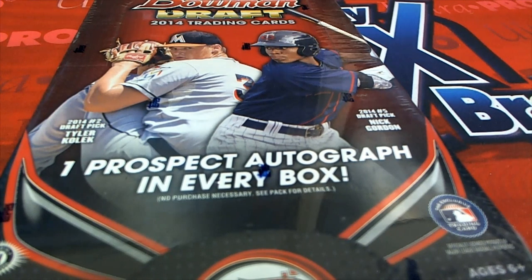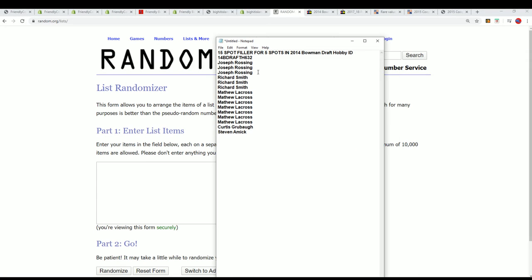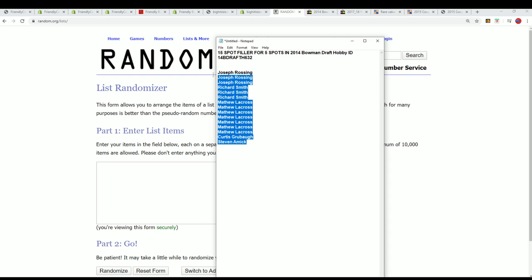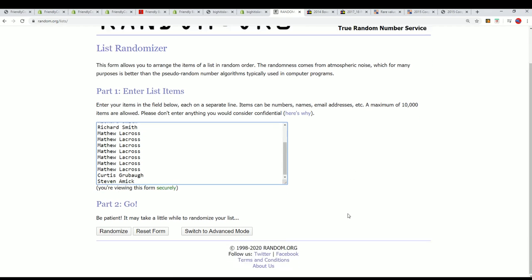Good luck, everyone. It's time for some Poma Draft Baseball. Let's hit something big. We're going to start off by doing a filler. The filler sold out, and that means five owners get to come away with spots in this break for dirt cheap. We're going to see who's in the top five after seven times through on random.org.